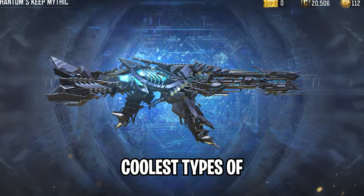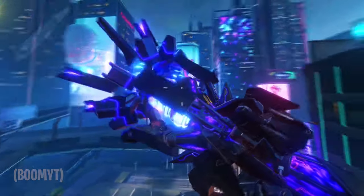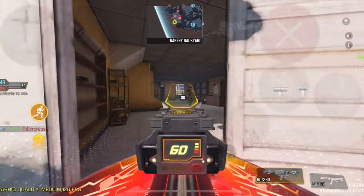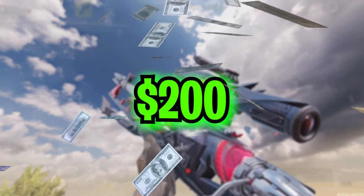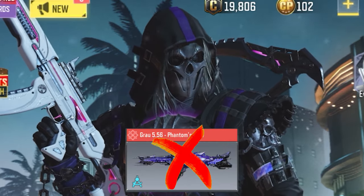Mythic and Legendary weapons are the coolest types of weapons in COD Mobile, and we all know that they look a hundred times better than the normal variant. Some of these weapons even have pay-to-win iron sights which can give you a pretty big advantage. But the problem is these weapons come at a pretty heavy cost — a Legendary weapon can cost from 150 to 200 dollars, which is a lot of money. If you don't have that kind of money to spend, then you came to the right place.